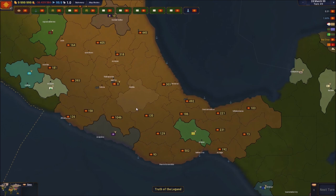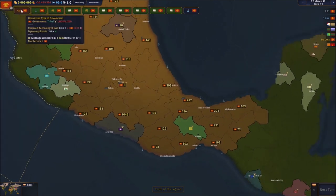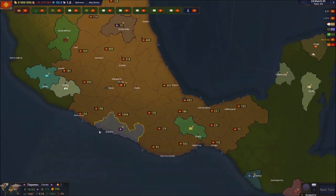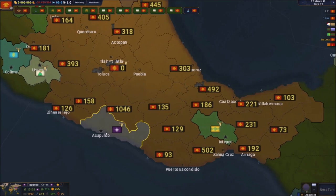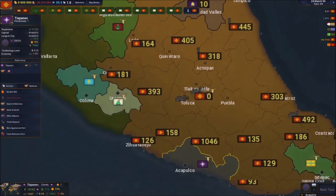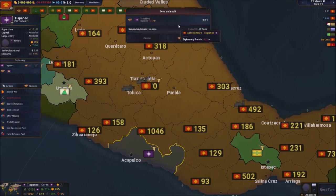Now we're getting 0.5 per turn which is really good. We're at 0.31 and we need just 0.4 more to become a monarchy, which is exactly what I want. Let's take a look at these guys - do we want to declare war? I think I can take them out pretty easily. I much prefer to send ultimatums before actually declaring war.